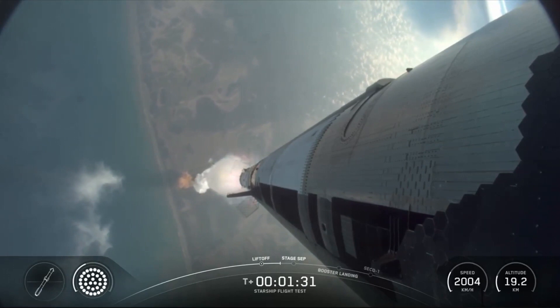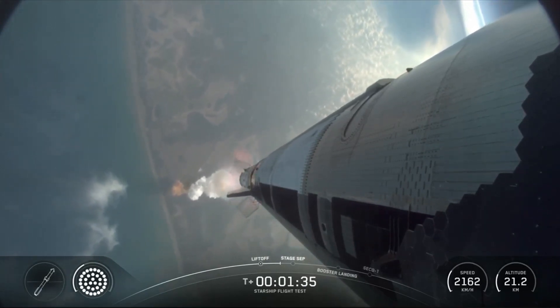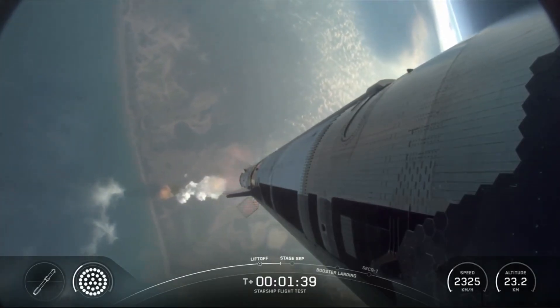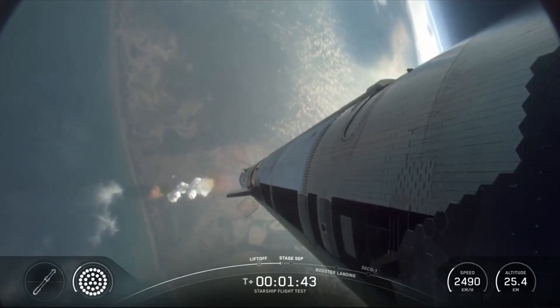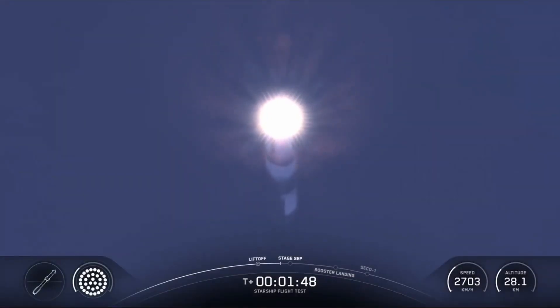Chamber pressure is nominal — it is looking absolutely incredible here in Hawthorne. Six healthy engines on ship. We've got 13 out of 13 engines on the booster, now down to those three, which is what we expect in the final moments of the boost back burn.